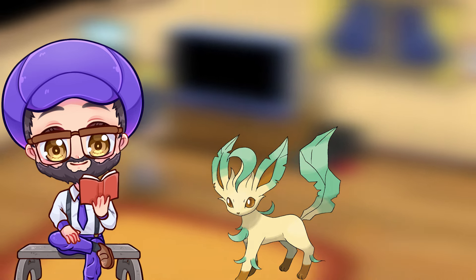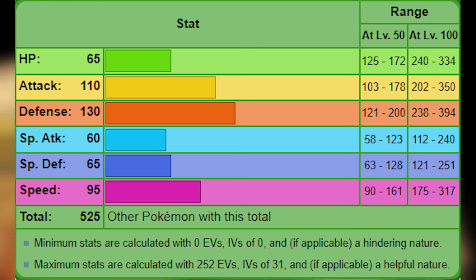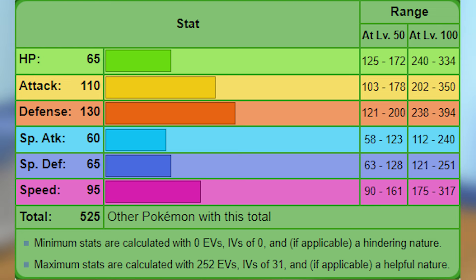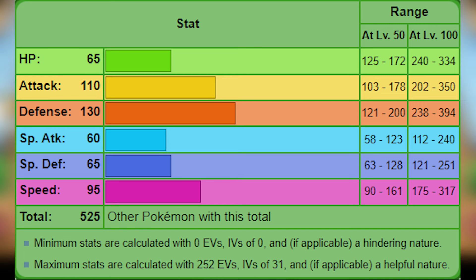Leafeon is the Grass-type Eevee evolution. It has a 525 base stat total. Unlike its counterpart Glaceon, Leafeon is obviously a physical attacker, with 110 base attack versus 60 base special attack. However, more importantly, Leafeon is very defensive — 130 base defense, with 65 base HP and 65 base special defense — though that means we'll need to be more worried about special moves like Flamethrower rather than Fire Punch.